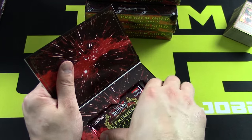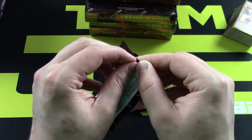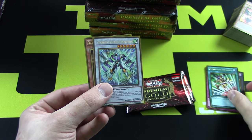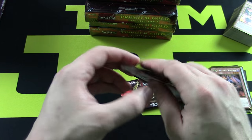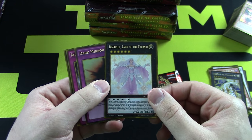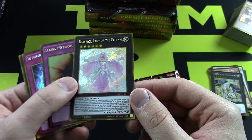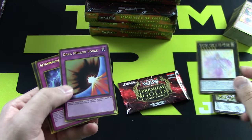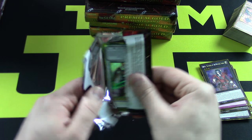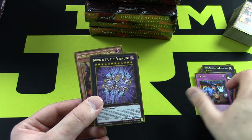I know that in Europe, Germany and such, they're getting these a week before us — not sure how that works. I see another Big Eye here. Traveler, another Emergency Teleport — very cool. It's been reprinted a few times but still holds its value, getting a tremendous amount of play. Another M7 — this is one of the cards people are looking for, almost looks Ghost Rare. Very nice — and they put Dante in here, pretty fitting. They pretty much have the entire deck in here. Another Ignister, Cosmo Slip Rider, Mistake.